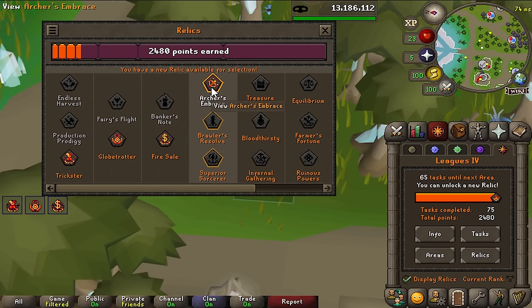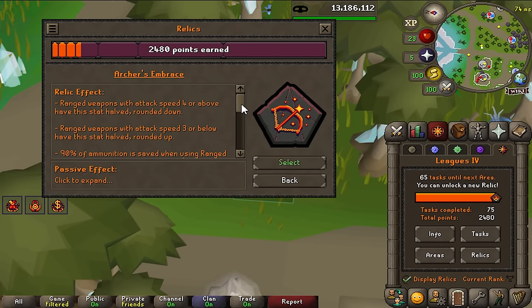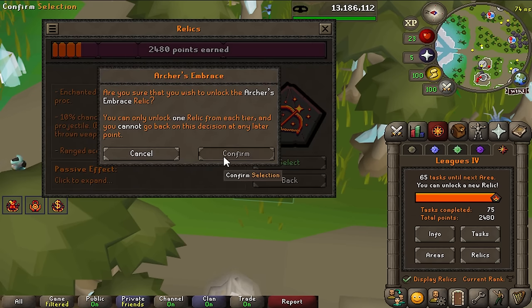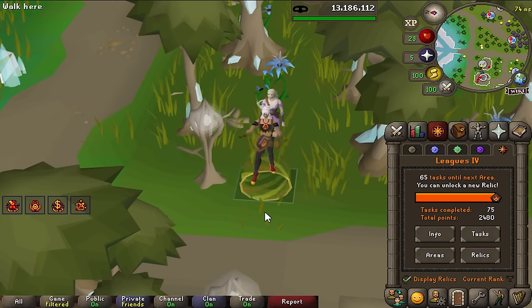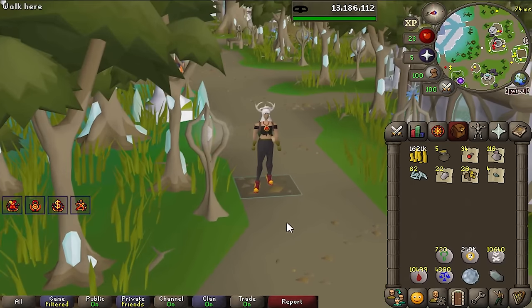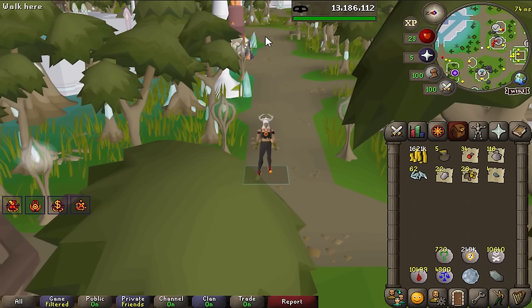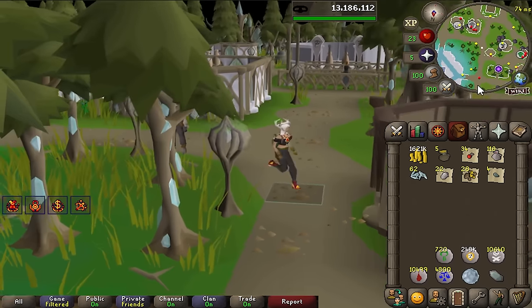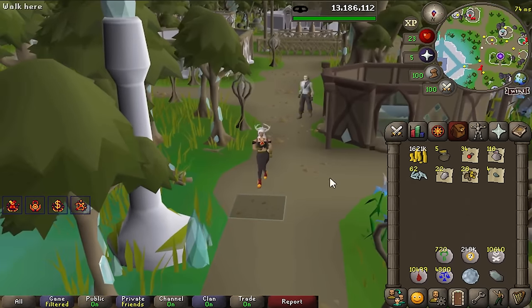We're unlocking another relic: Archer's Embrace. It basically halves the attack tick rate for every ranged weapon, saves a bunch of ammunition, and increases ranged accuracy by 100. I have not mapped out this entire game mode, so this is going to be a journey for both of us — I thought it would be more fun to learn on the way and problem-solve as we go.